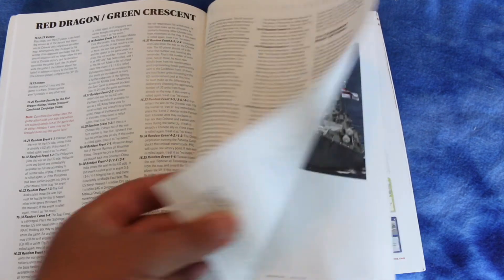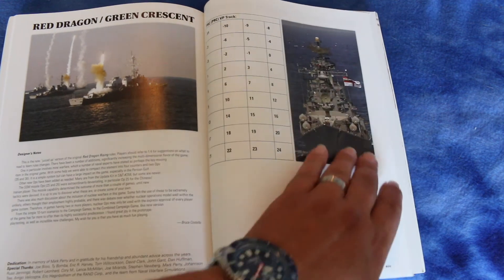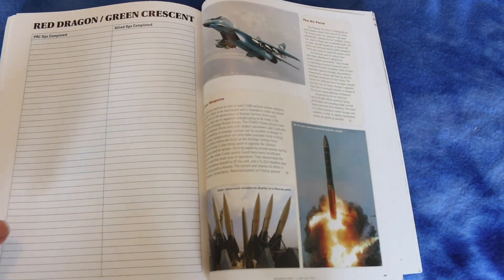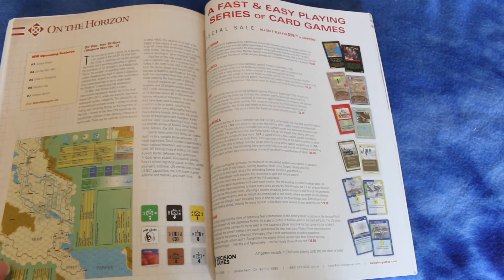It looks like it's got tournament rules too — interesting. And here's your victory point track. That would have been nicer if it was on the map, but I guess you could photocopy it. And here's where the People's Republic of China keeps track of their ops and the Allies keep track of their ops.